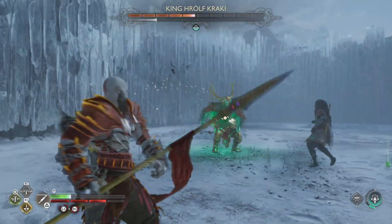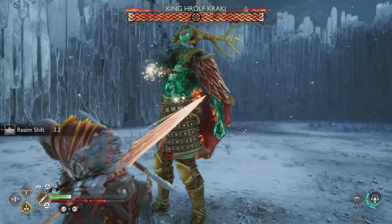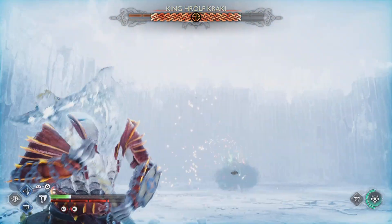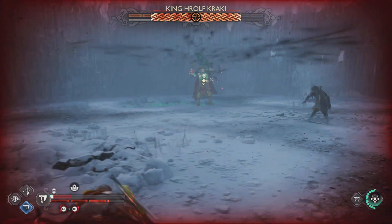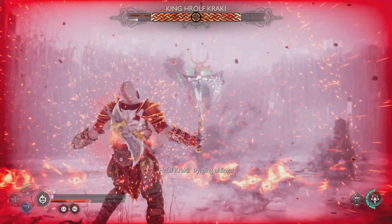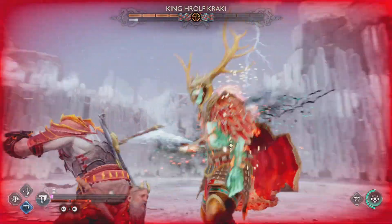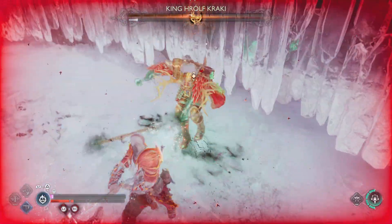Another great thing about the spear is it builds up that bar on the bottom, which will allow you to do a massive amount of damage if it completes. I like the relic that allows you to freeze time for a second because it lets you get a lot of damage in. If you don't block the attack where he smashes them together, it just melts you completely — so be ready to not get hit by that.